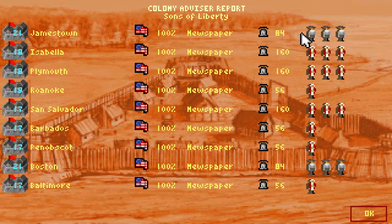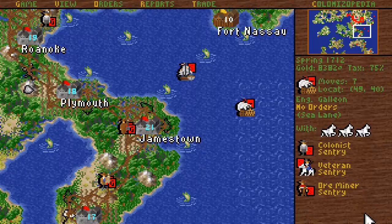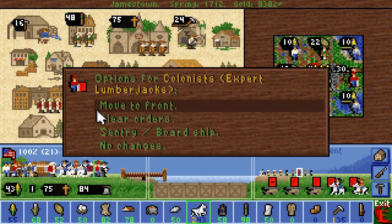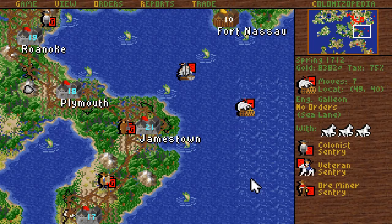We have three. Boston is training some. We can actually free up a few more. I'm gonna send them up to Plymouth and they can train there. And here's a ship with horses — I'll have to send them to Roanoke and just deal with things there.